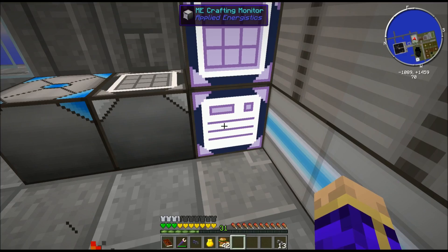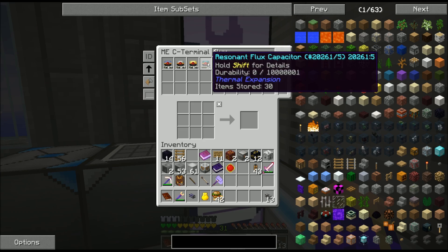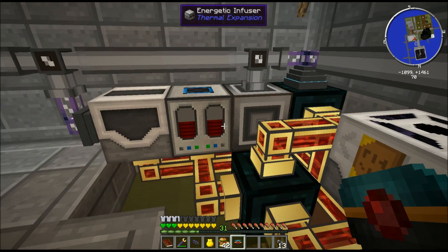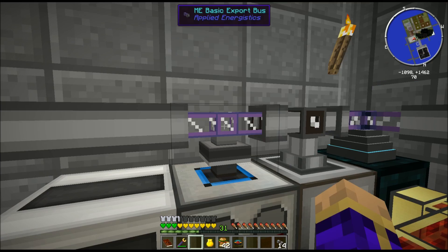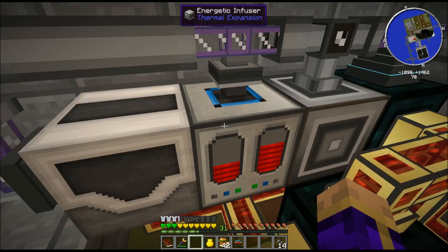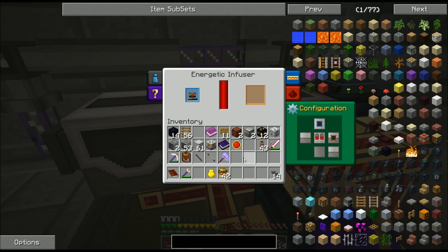I'm going to set up something so I never have to wait on plastic again. Because the flux capacitors do not stack, rather than move them all into the energetic infuser by hand, I'm going to set this up with an input on top and output on the side, and tell my export bus to export a flux capacitor in. That will charge it up, use a whole bunch of power, and output it back into the system. Hopefully it won't try to put charged ones back through — the basic bus should be smart enough to respect damage values.